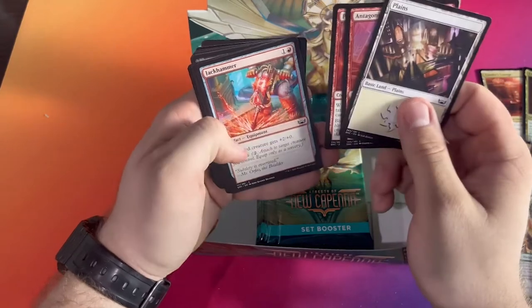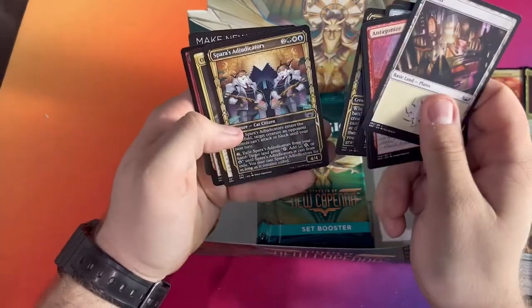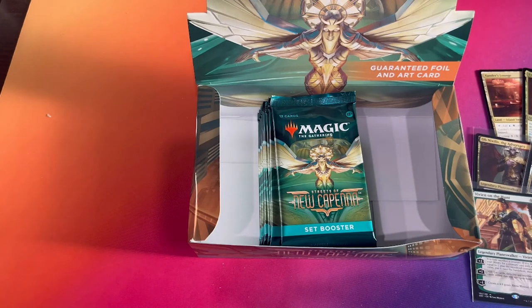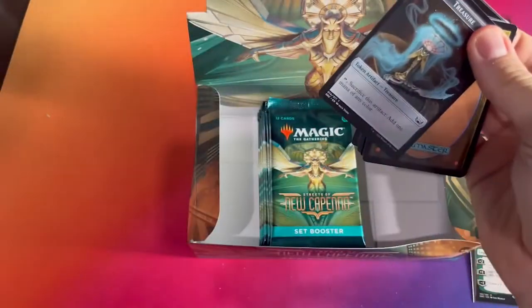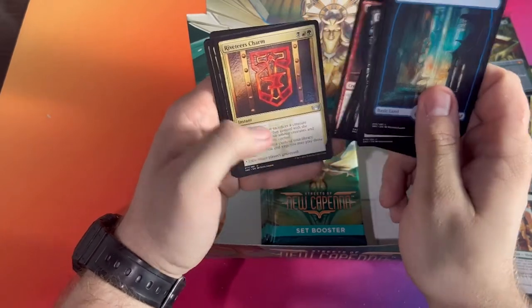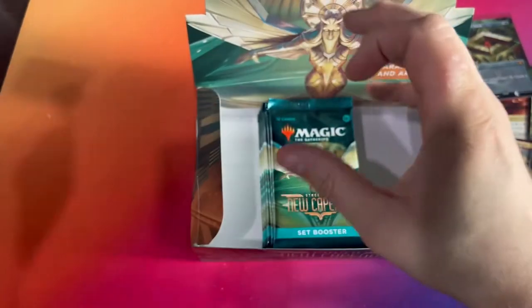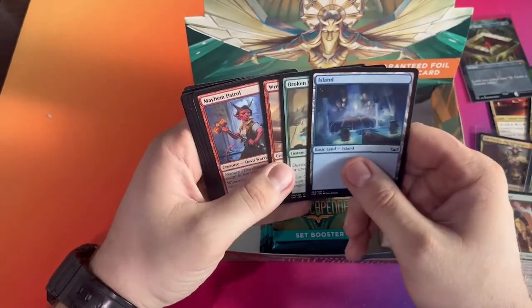Antagonize, Plasma Jockey, Jackhammer. So we got Corpse Appraiser, Sephora's Judicators, Obscure Ascendency, and Unlucky Witness. So far hoping to get at least one foil mythic. Disdainful Stroke — one of my favorite cards — Incriminate, Forge Boss, River Deer's Charm, Rocco, Corpse Explosion, and a foil Waterfront District.